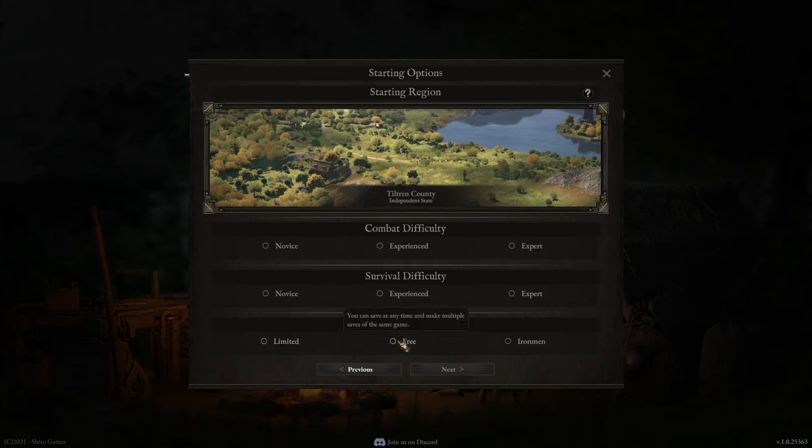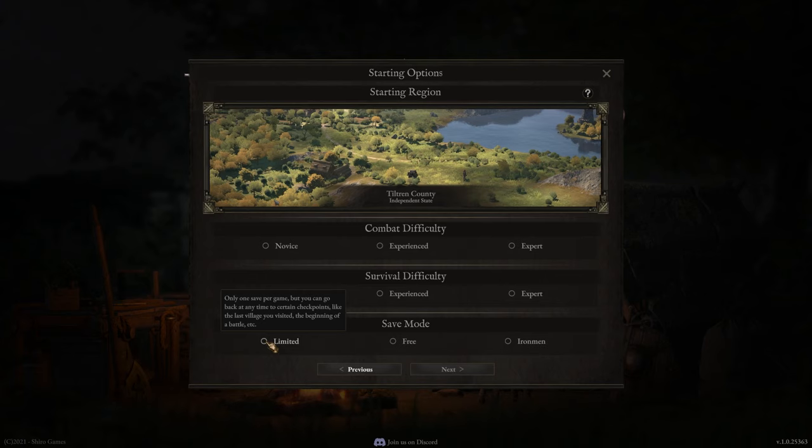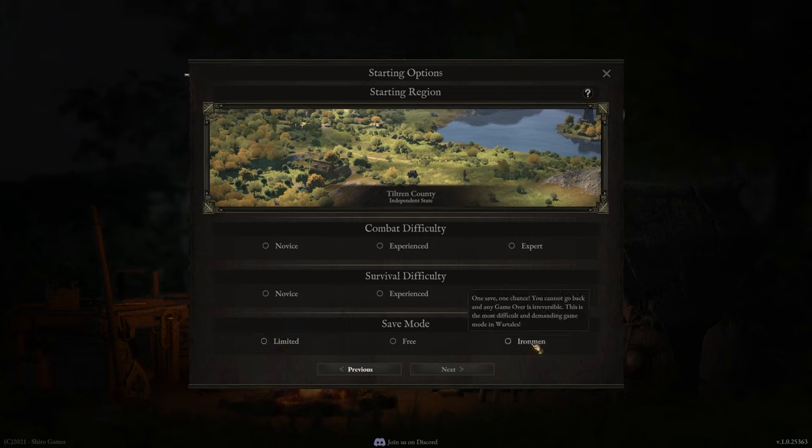Finally, save mode: limited, free, and Iron Man. Free means you can save anytime. Limited means you can only save once per game but can go back to a certain checkpoint — it's an interesting way of doing things, the most worry-free I suppose. But I think free saving just makes the most sense. Then there's Iron Man, which means even if you make mistakes, you just have to live with it. You can pick what you want here.